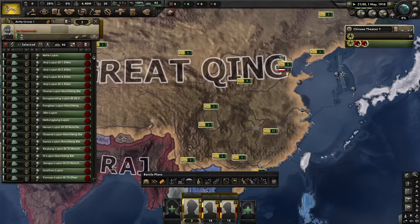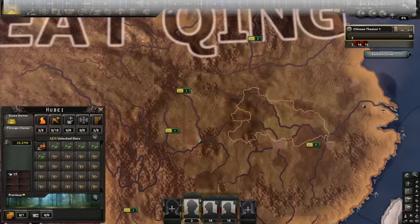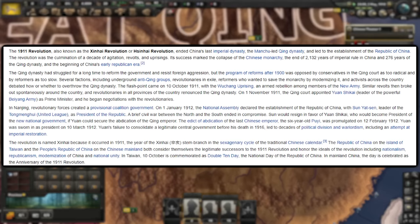While I'm organizing the army, let me tell you about the Shanghai Revolution that brought down the Qing Empire, starting in the province of Hubei. It will quickly spread throughout southern China and historically did not go very well for the Qing, but we will do better — or at least we'll try.